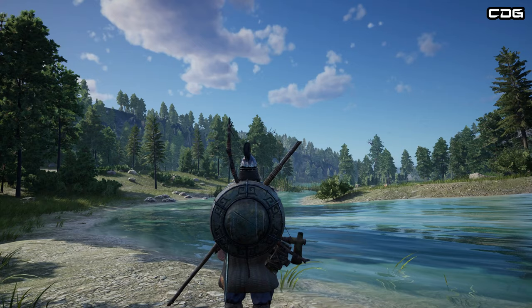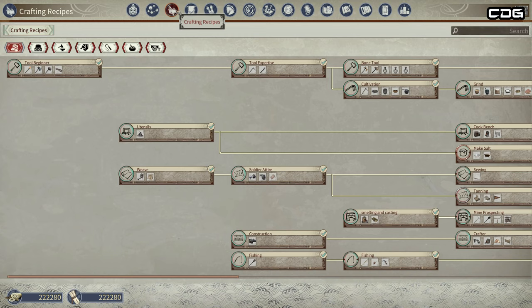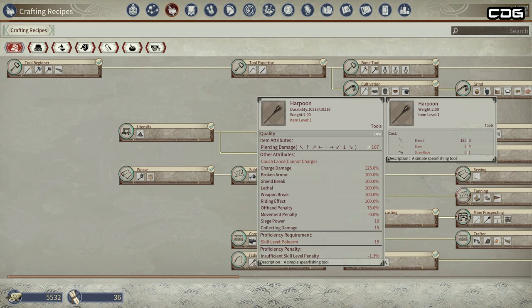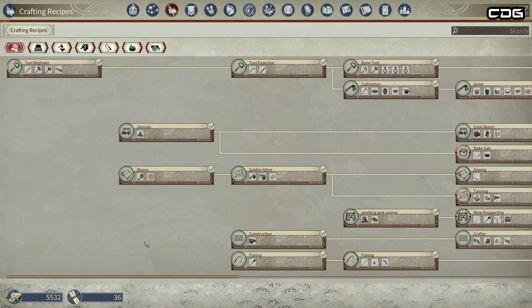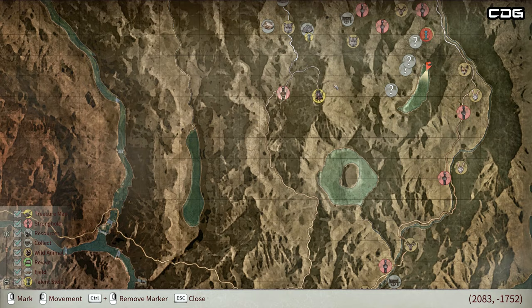First things first, we're going to start with the harpooning because this is one of the first types of fishing you're going to be able to do early on in the game. You have to craft yourself a fishing harpoon in the crafting recipes, and you can unlock this once you get to level 10. Crafting the harpoon is pretty straightforward and you just need to drag and drop it from your inventory into your hotbar and then equip it like you would with any other tool or weapon.